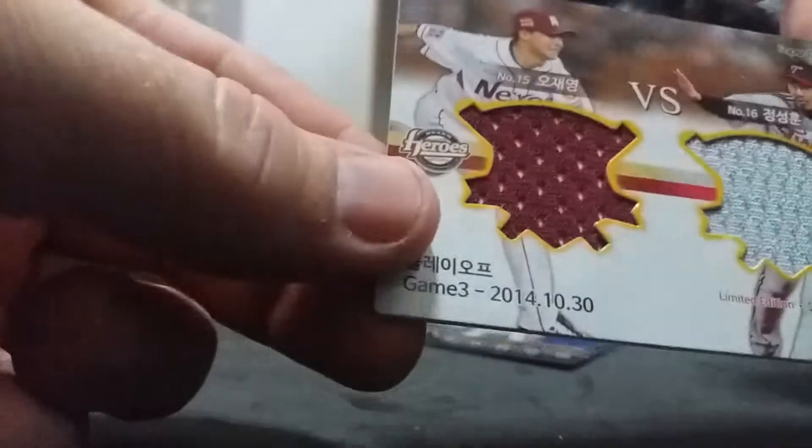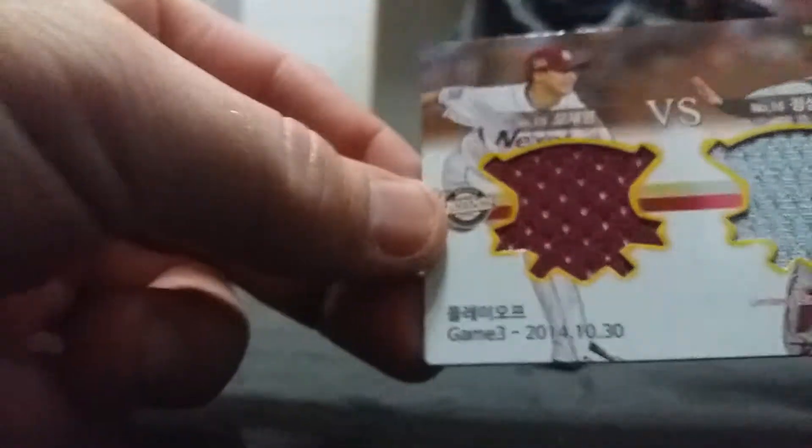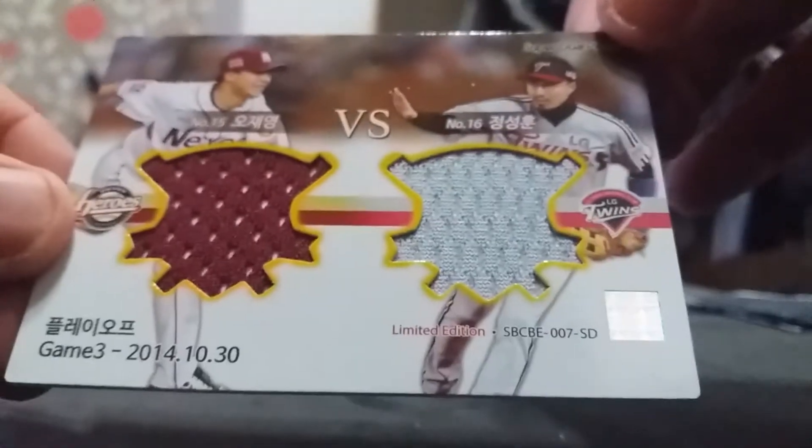Oh, all right — awesome! No Gyungun, and here I actually hit a dual relic — this is my first dual relic I think I've ever pulled. It's a Nexen and a Twins card — Jung Sunghoon and Oj Young of Nexen and LG respectively. And there's what the back looks like.